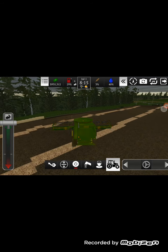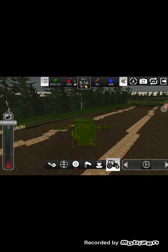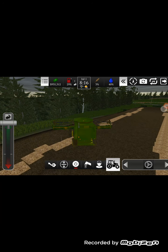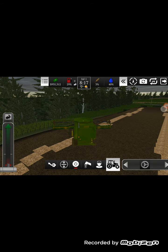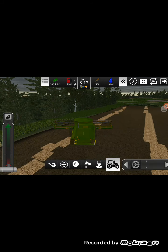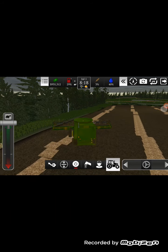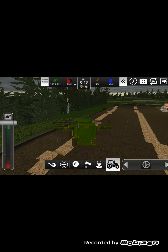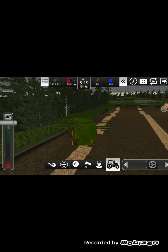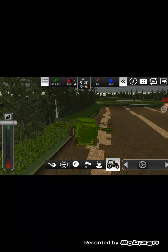We're just gonna slowly drive to the grass, then creep up to the road and hop on the road, drive to the next field, and then slowly creep to where I have to start harvesting. I'm going zero miles an hour. This is just not good. Hold on, what happens if I go in low gear? Can I go faster? I can actually move! I made it out! Life is full of surprises.